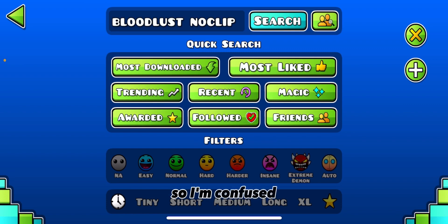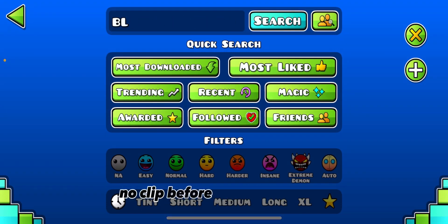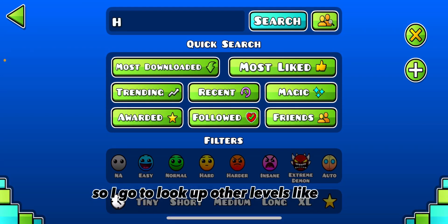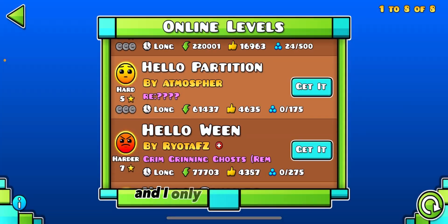I'm confused, because I've played Bloodlust Notepad before, and it's not there. So I go to look up other levels, like "hello," and I only find rated levels.